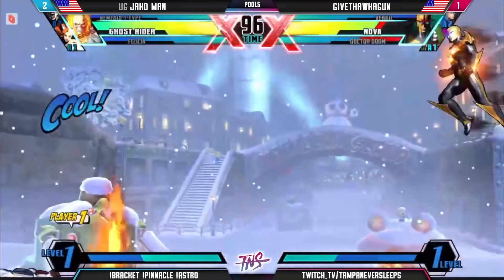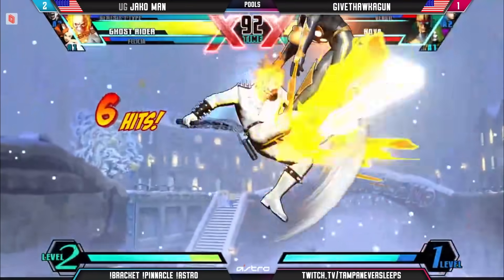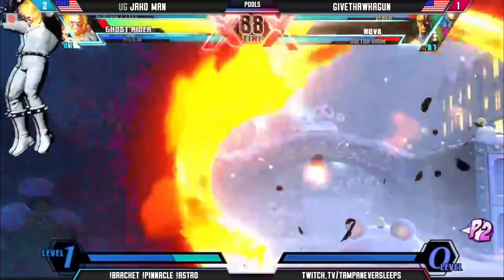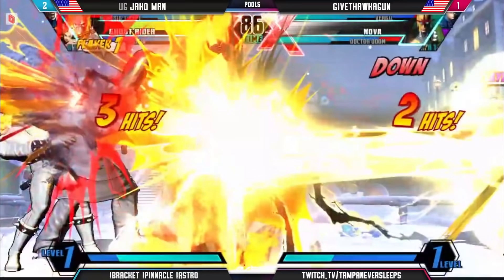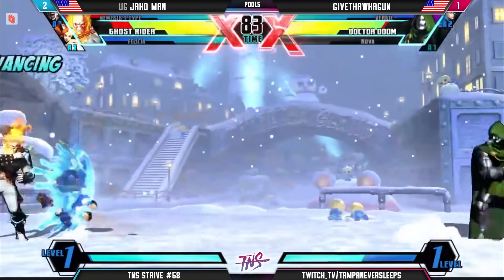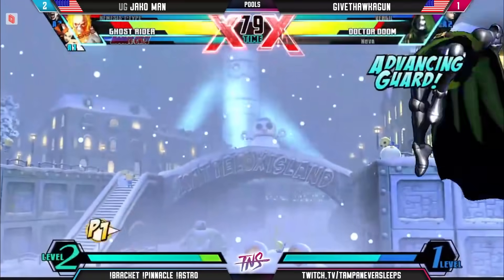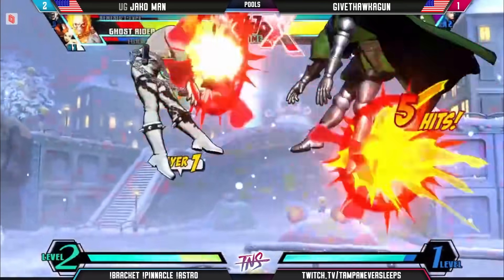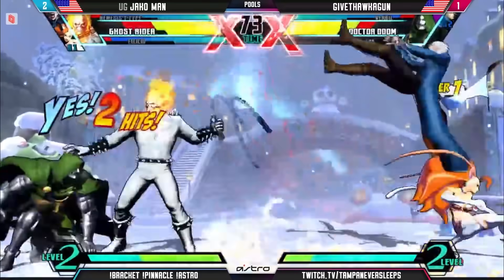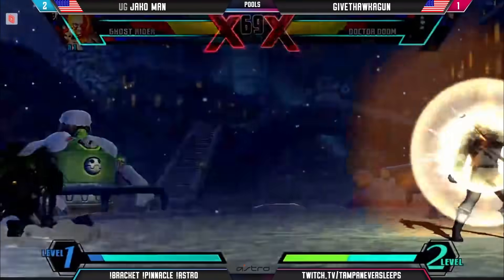Getting that pull set up again. Tries to dash over, couldn't secure anything. The wall bounce — okay, and he's actually going to use the bike super this time to try and get the punish. Does not work out, and the human rocket punch is able to escape. The Spire actually able to anti-air Nova so well. T-Hawk is looking to attack from that 45 — Ghost Rider not a lot of options to fight super jump height Doom. Still just using that molecular shield. Jackoman doing a good job again with the Spire just to cancel out the projectiles from Doctor Doom, but two missed conversions from T-Hawk making this a little tougher.